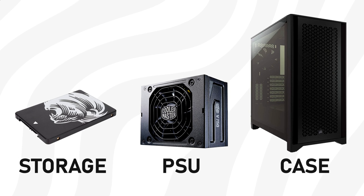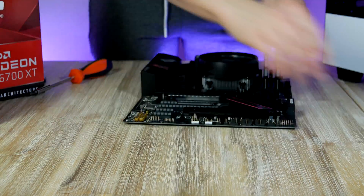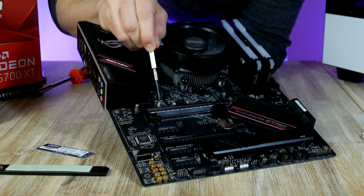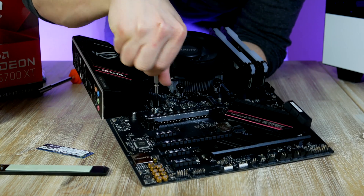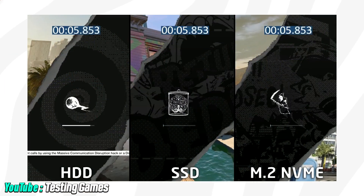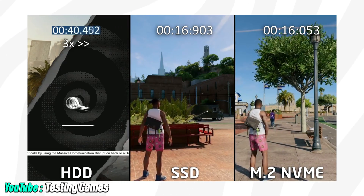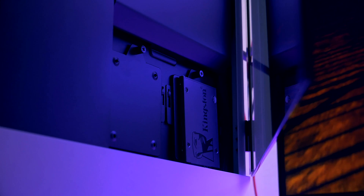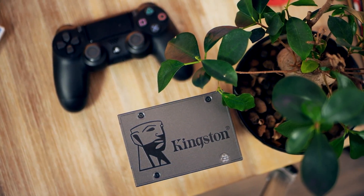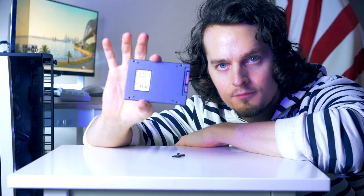What we have left now is storage, power supply, and case. While storage doesn't have a major impact on gameplay per se, it can definitely still play a significant role in your overall gaming experience. Mechanical hard drives used to be the standard for storing games, while nowadays flash-based storage has become the new standard as it offers much faster loading times. An M.2 SSD typically sits around $60 to $100 and will give you enough space for quite a few games depending on which capacity you pick. I recommend going for at least 512GB for a budget gaming PC build.